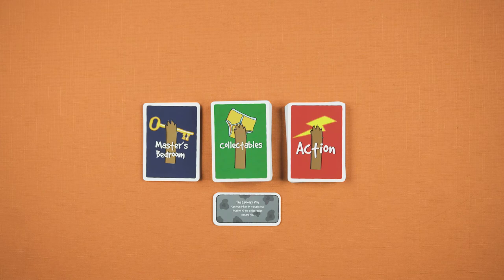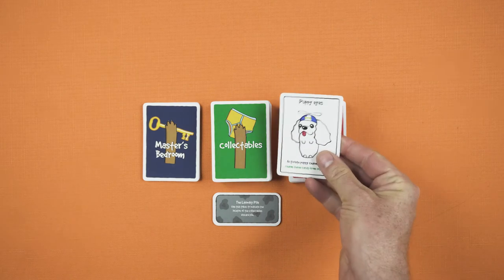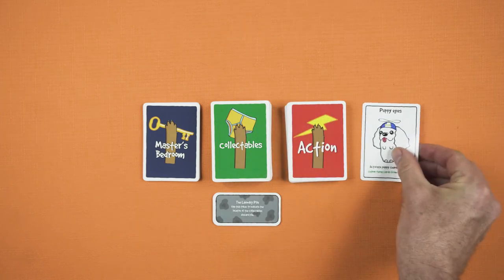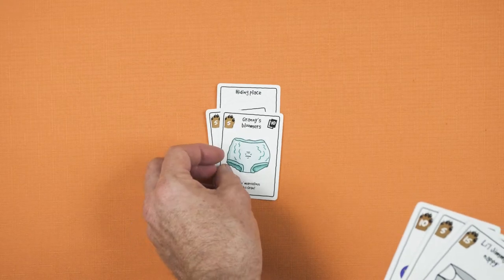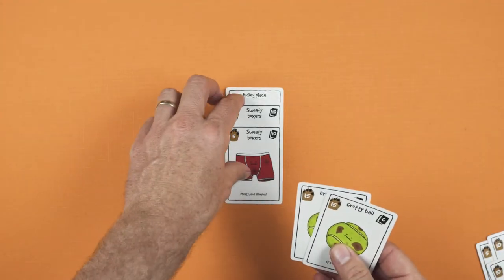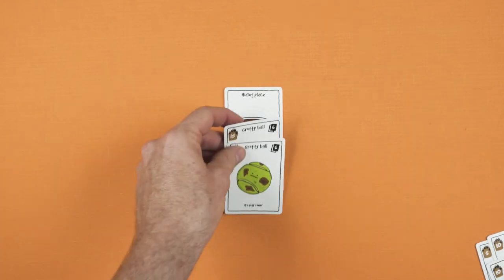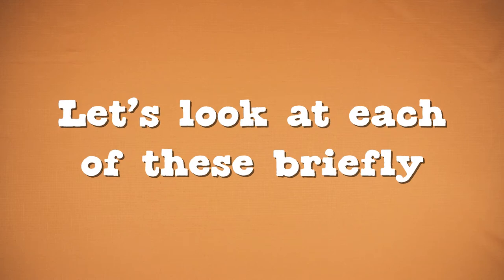The game proceeds with players taking turns to do one of the following actions: take an action card, hide a set of collectibles from your hand, or swap sets of collectibles between your hand and hiding places. Let's look at each of these briefly.